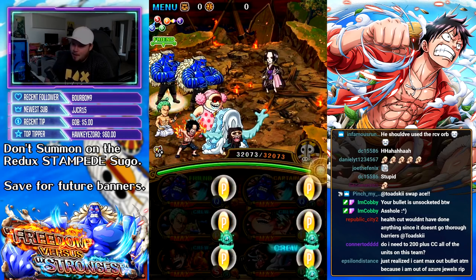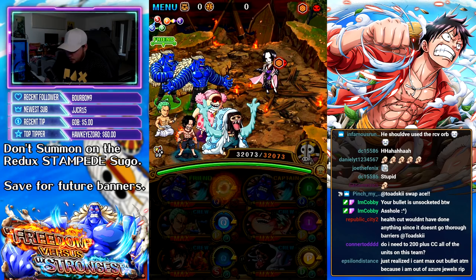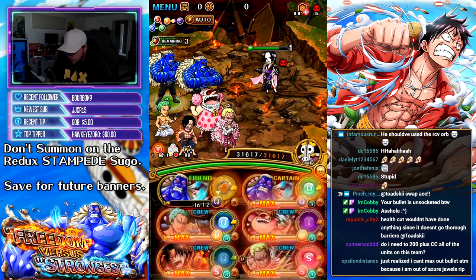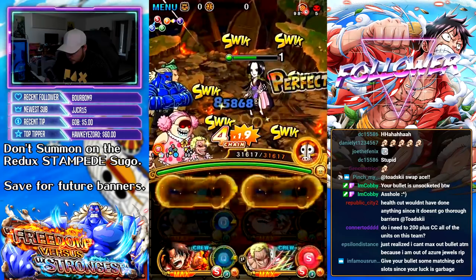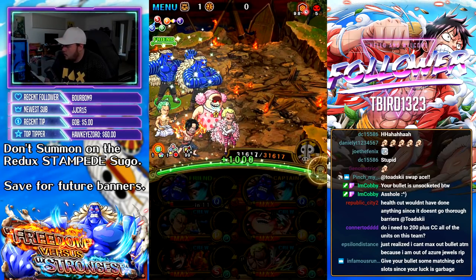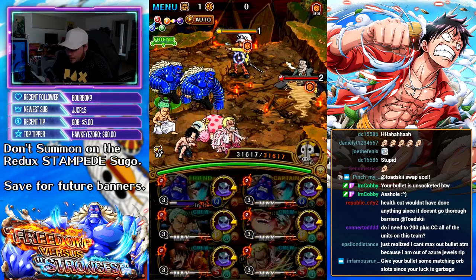On stage one, you have to clear all the guys in the back row as soon as possible, because if you don't, they bind your crew members — you don't want that. Stage two has Boa Hancock, and for this team we'll use a Douglas Bullet special and make sure we have a matching slot on Dofi or Raider Ace to get as much damage as possible. Remember, you want to be dealing as much damage as you can throughout the entire duration of the event.